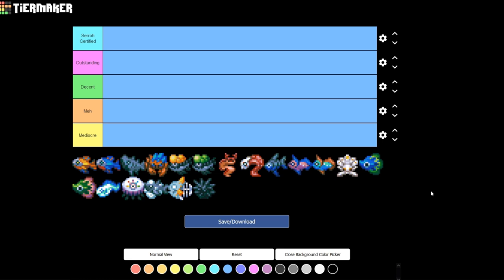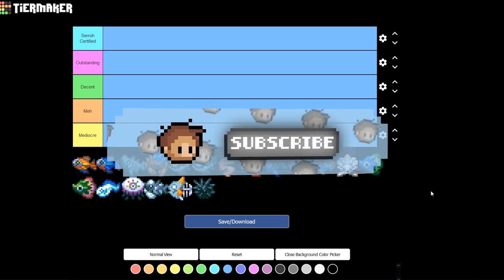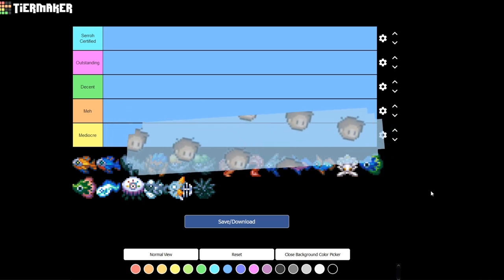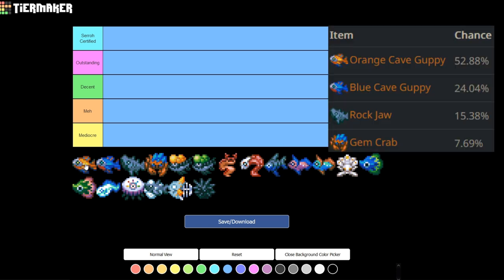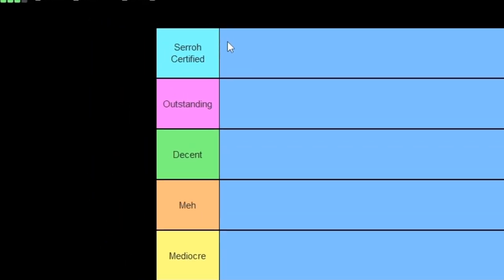If you find this video helpful, make sure you hit that like button and subscribe to the channel. Now the tier rankings: Suro Certified is the best tier — something I absolutely love and use all the time. Outstanding is second best, I also carry these. Decent means they're not bad, nice to have. Meh is something I'm probably not ever going to use and don't recommend. And Mediocre is just absolute garbage — why is it even in the game?